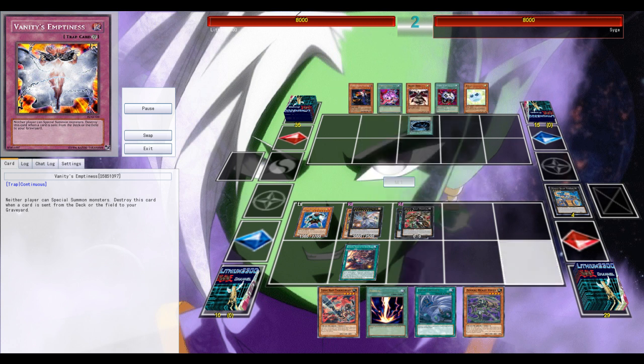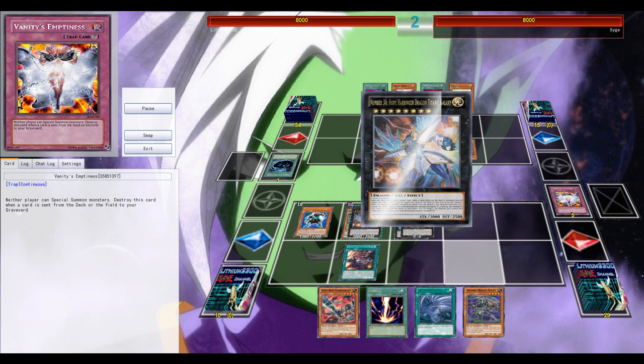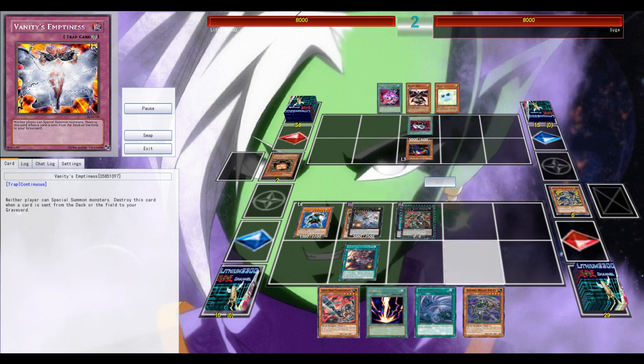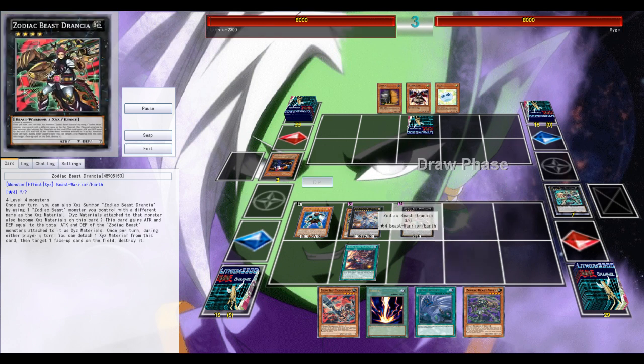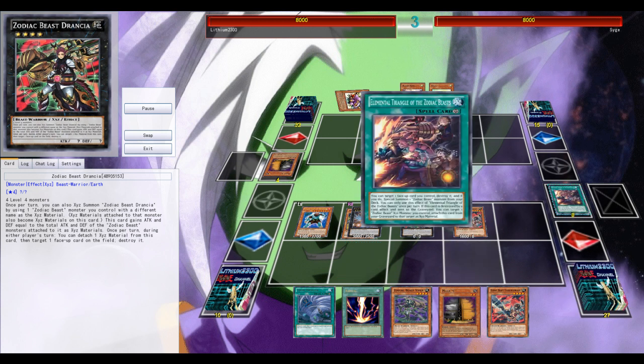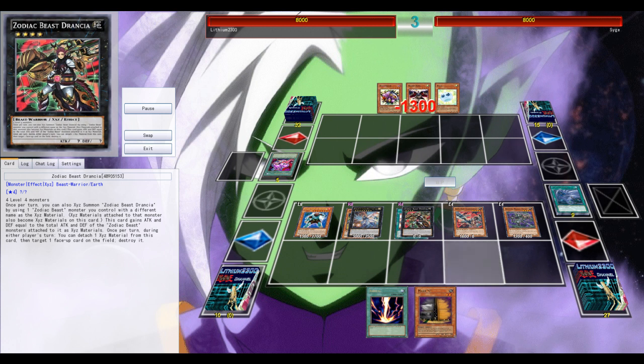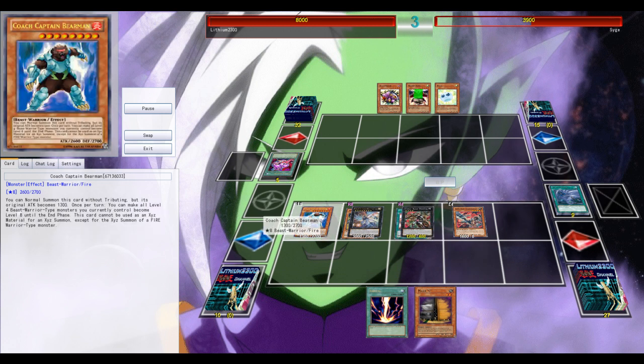I get to start and have the sixth card. You know the rule — opening with six cards if you're playing with at least one deck that dates before the old rule of opening with only five. We're using the old rule of opening with six cards, and this is crucial. I get a very big opening ending with Titanic Galaxy, Drancia, and Bear Man on my side of the field. This should be enough — attack with everything. The Zodiac Beast engine is so deadly if you can pair it up with Bear Man.